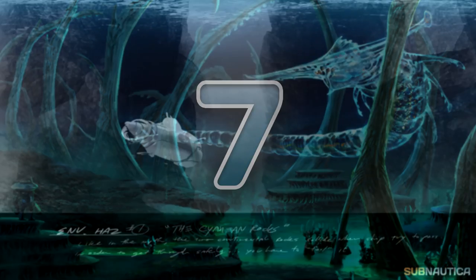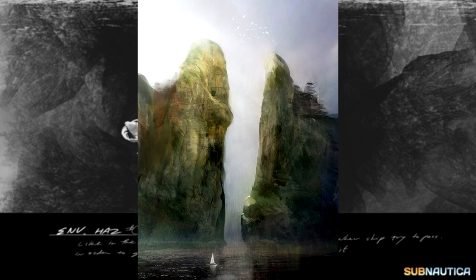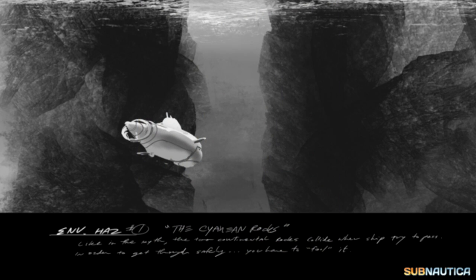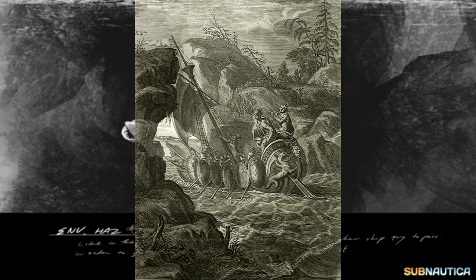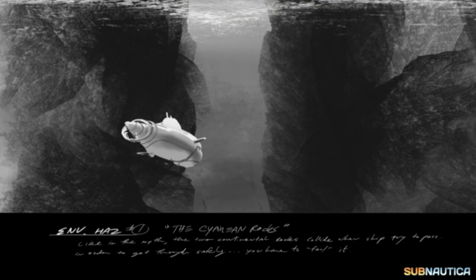At number 7 we've got the Cyanian Rocks. Pat describes this as a feature like in the myth where two continental rocks collide when your ship tries to pass — in order to get through safely, you have to fool it. This goes along with the Greek myth of the Simplegades, also known as the Cyanian Rocks, where two rocks crash together whenever a ship went between them. Jason and the Argonauts sent a bird through first to trigger the collision, then sailed the Argo through safely. I can understand why this wasn't implemented — rocks smashing together seems a little far-fetched, even on an alien planet, and it probably would have ruined immersion.